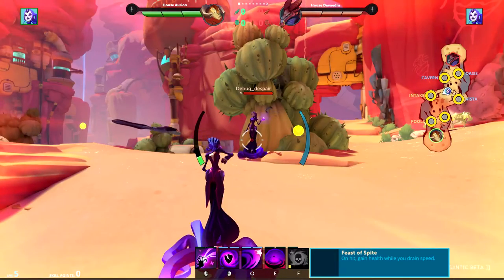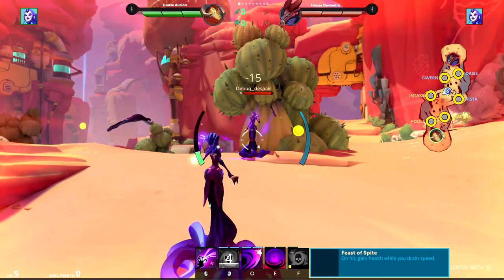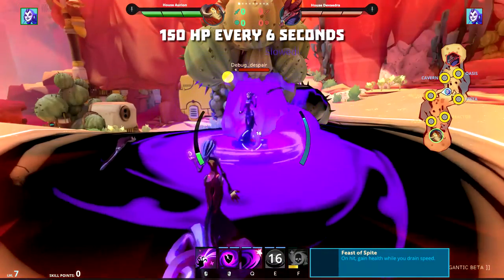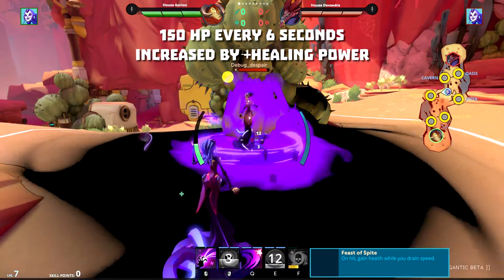Feast of Spite buffs your speed boost by giving you 50 health each tick. Without INI you gain 100 health, and with it you gain 150. That's pretty decent for a leech build, and it's buffed by Another's Keeper and Conduit of Despair for some sweet synergy.